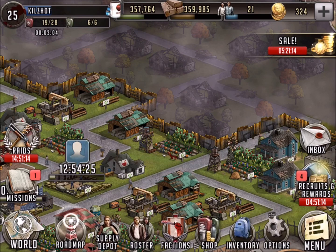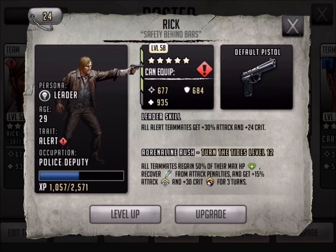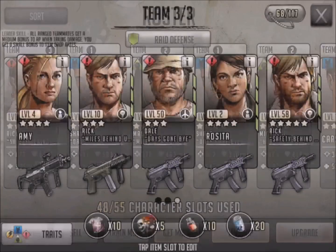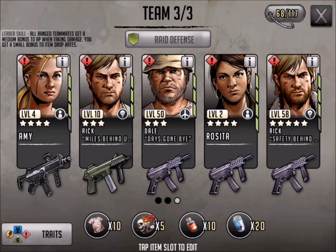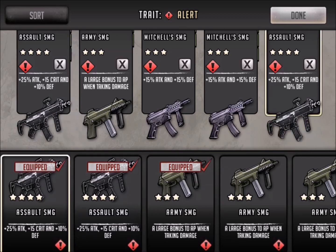Let's go ahead and just go into the characters and take a quick sneak peek before I do the elite character opening. So you can see there is Rick — let's edit teams — you can see there's the one that Amy has right now, and there is the Assault SMG: 25% attack, 15 crit, 10% defense. I'm loving it — huge upgrade over what I was using before.